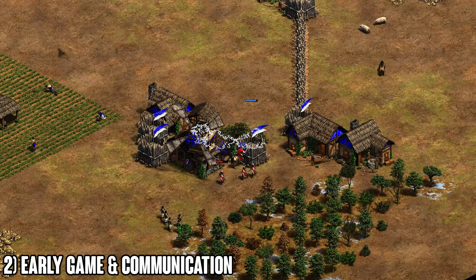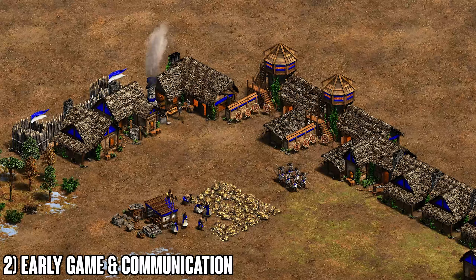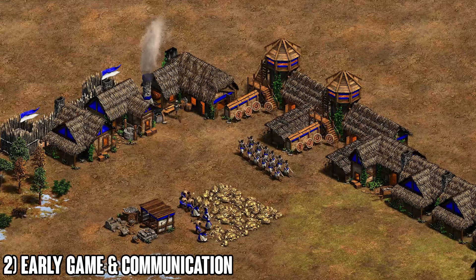If it's archer versus archer, don't do any man-at-arms or drush — it's a really bad idea. Go straight archers. Straight archers counter man-at-arms even in 1v1, so the same concept applies in team games. Do not do man-at-arms if you're the archer player going against another archer player — go straight archers and wall up your base.